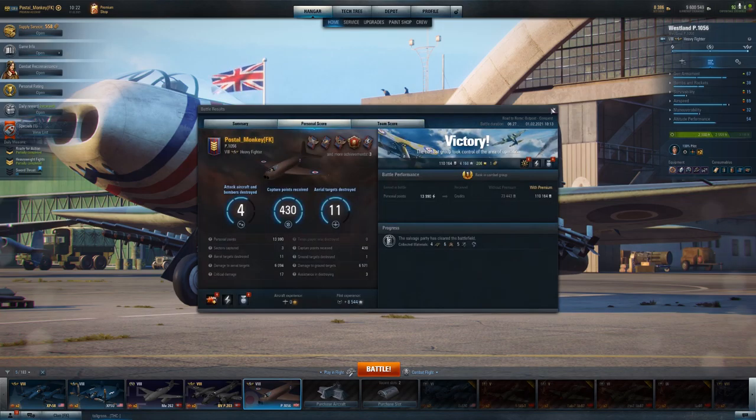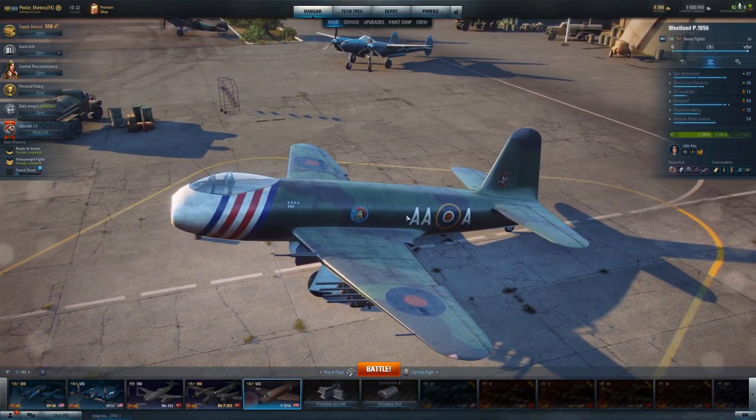The only struggles I've had today were against a flight of two specialized BVP-203s — which are completely built for air-to-air engagement with no ground armament. I was still able to come out on top in my one-on-one engagements. They were always together, so I always made sure to focus when one of them turned away — any kind of separation, that's when I would pounce. We lost that battle, but I came out on top in three out of five engagements with them.